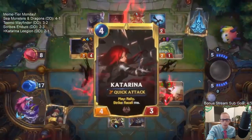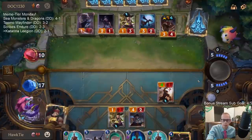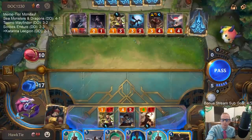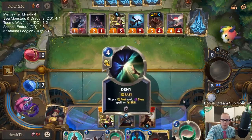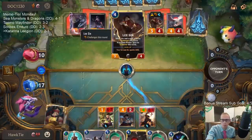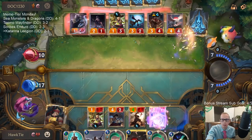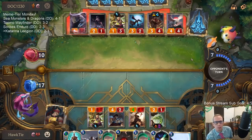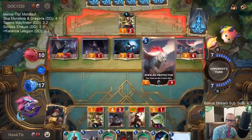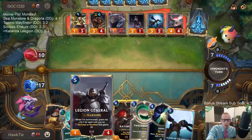I can play a six-six Legion General or draw two cards. They won't get their Draggling - they're going to be milled. I will get my Draggling. Each time we recall Katarina, we get to pump up this Legion General for whenever we do eventually play it.